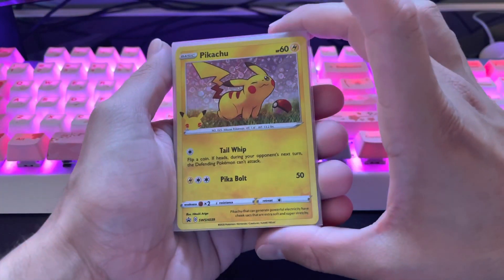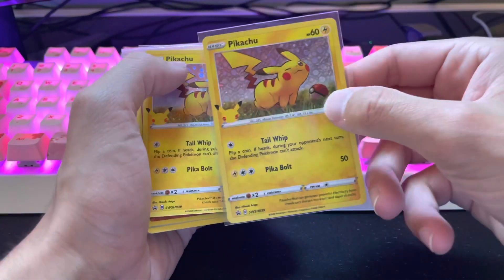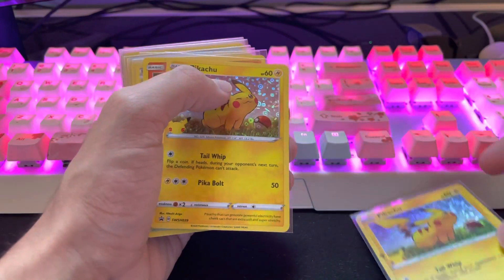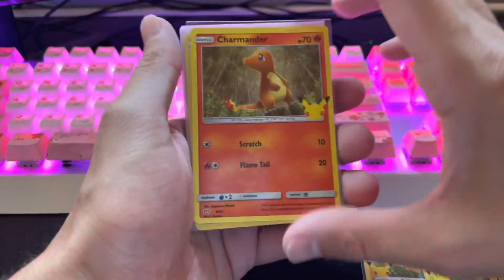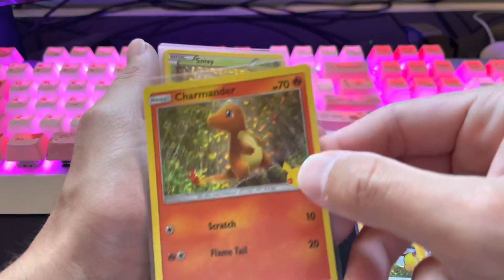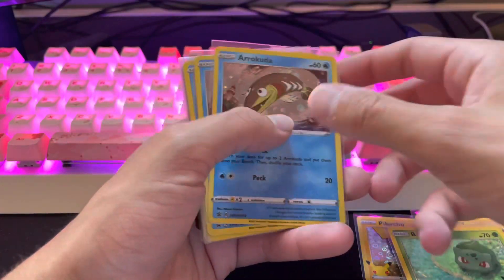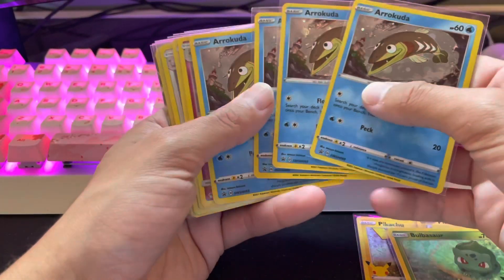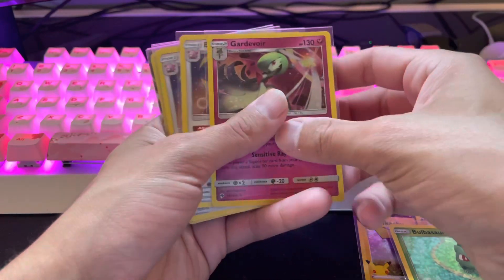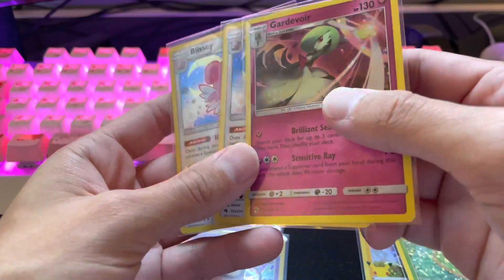Starting off, these are going to be a lot of my promo cards. These ones are the 25th anniversary Pikachu — I believe these were from the McDonald's promos or the Kellogg's promos. A couple of these here. I got one of the Charmanders as well. The holographic in the background looks pretty nice on these. Snivy as well, and Bulbasaur. These were just some promos that I got with Battle Styles — it came as a single booster pack and a coin. Bought a bunch of those. These Gardevoir and Blissey were from little Walgreens tins with three packs on them — not too bad, I thought they were kind of nice so I picked up a few of those.